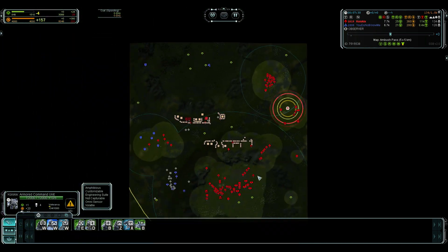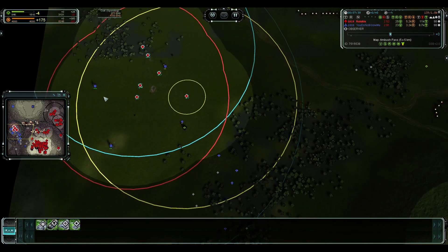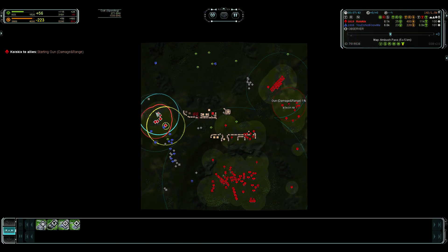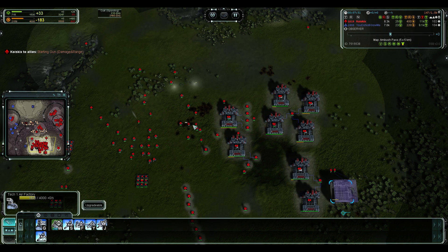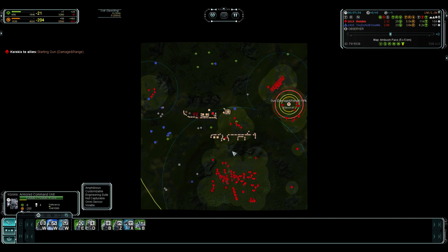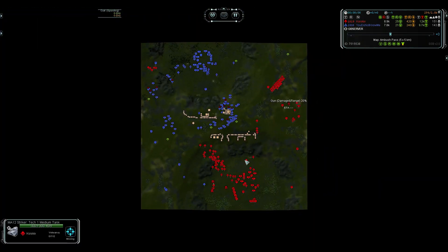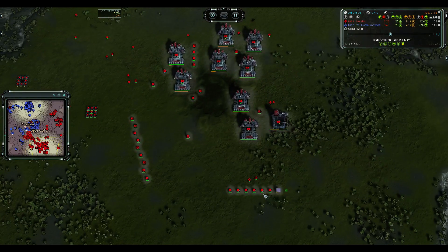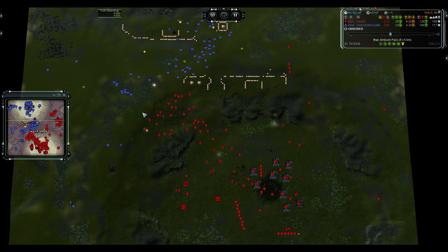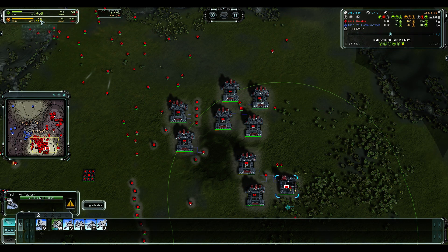He's adding more p-gens now — you can see them queued — but he's in a bit of difficulty. Could do with more tree reclaim; it's definitely something you want to work on, just cleaning your base of trees so you get all that power and mass. Guys keep retreating very far back, and that leads me to believe he's going to make an ACU upgrade. For making an ACU upgrade you want some overflow — it's also a good idea to make early power storage.